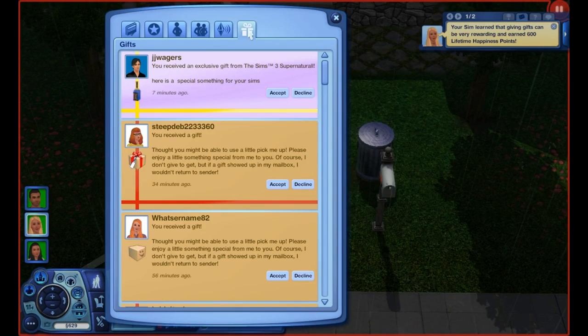Hey guys and welcome back to Let's Play The Sims 3 Generations and Seasons. This is part 7 and we're here at the gift panel. We're going to go ahead and take the gifts and we've got a few so just settle in and grab the popcorn.